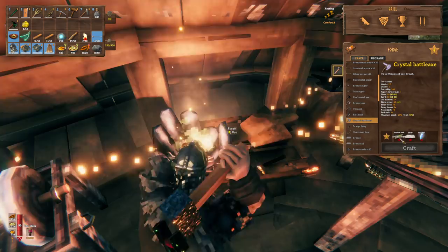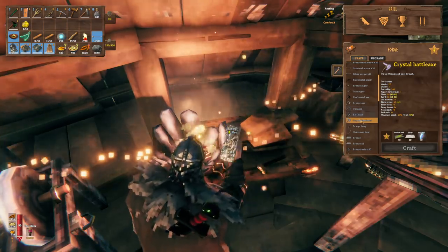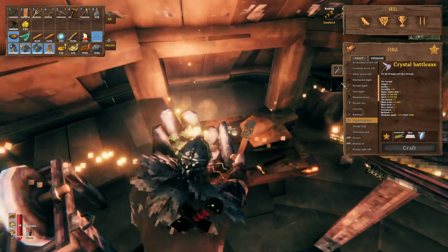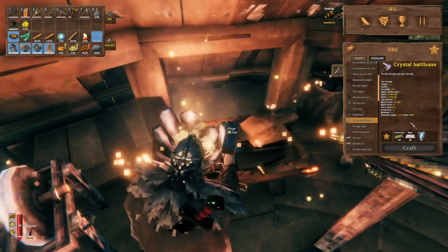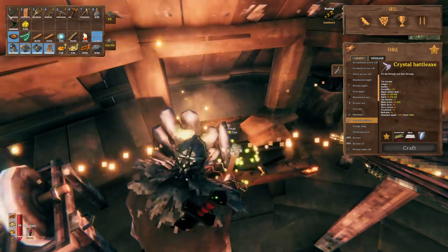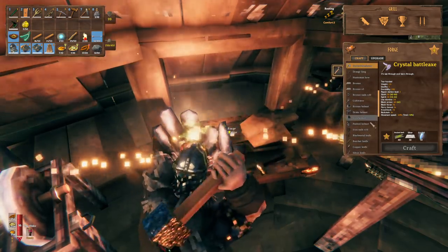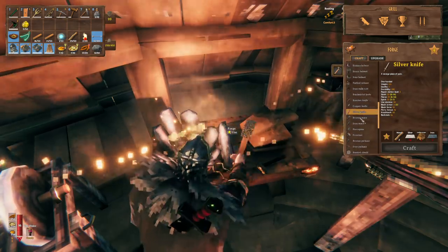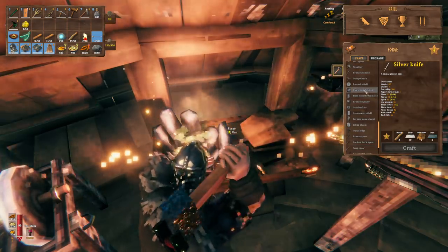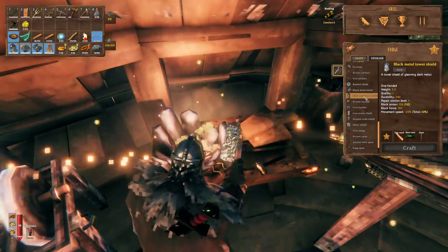Crystal battleaxe - here we go. Ancient bark, silver, and crystal. The damage isn't that great - slash 101. I'm gonna stick with the one I have. I'd like to make it at some point, I just don't have all the materials. And then there was a Silver Knight - this is also added. And then there were some shields too. Black metal shield? Black metal tower shield? Maybe that was already there. Serpent shield - I know I made the serpent shield. Now I'm very confused. I don't have a lot of iron, a lot of metal. I went through so many supplies building all this stuff.